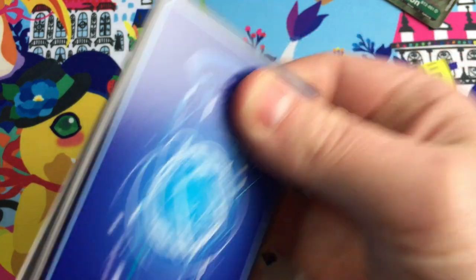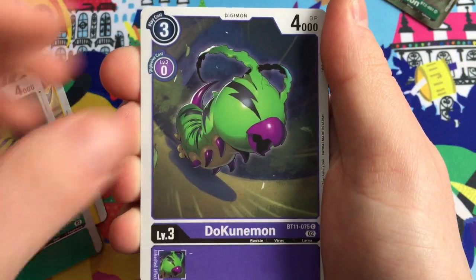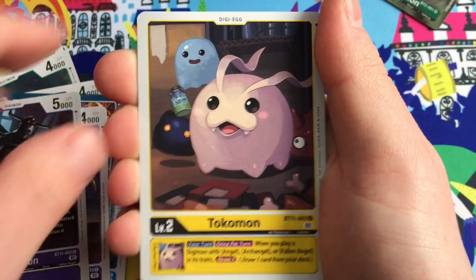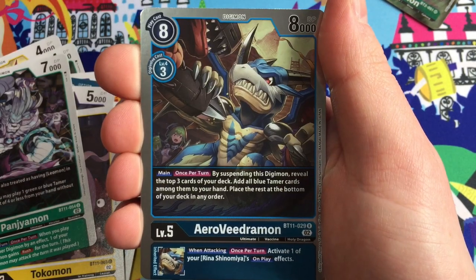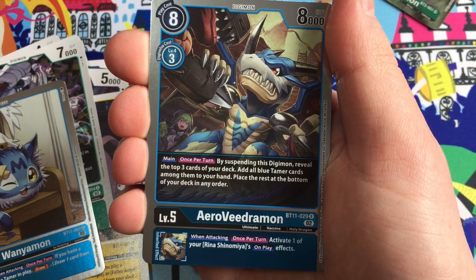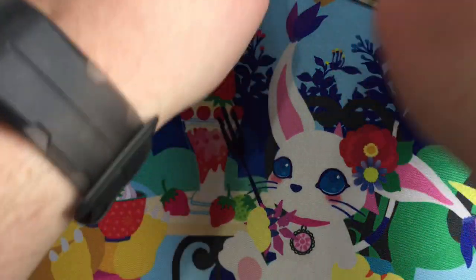Last pack! Let's take it nice and steady - no more fumbling around. Tanemon, Penguinmon, High Mega Blaster, Dark Lizardmon, Denvymon, Tokomon, Panjyamon, Wanyamon - and the final pull from this box is Aeroveedramon! Beautiful, what a nice way to end. That is a sick card - there you can see him fighting it out with Megadramon, brilliant!